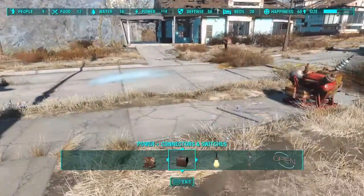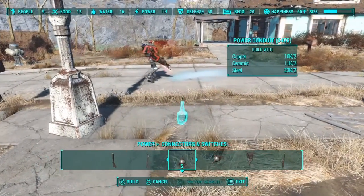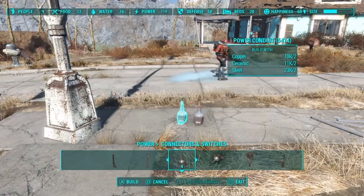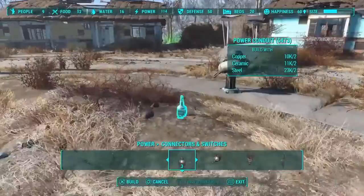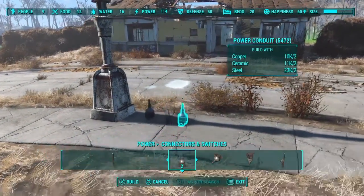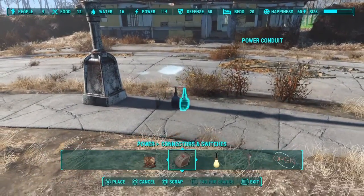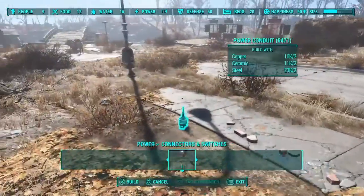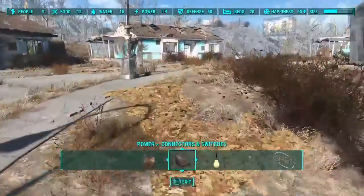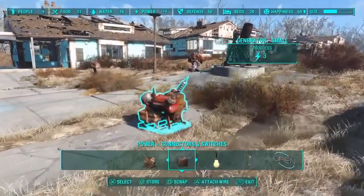For demonstration purposes I just put out three of these poles and a generator. I'm going to set down two power conduits for each pole — one to connect to the post, the other to connect from the post to the other conduit. If you don't do that you'll still have a big giant wire going all the way across, which is what you don't want. You want to put them a little further away than ideal so you can do the rug glitch to hide the conduits altogether.